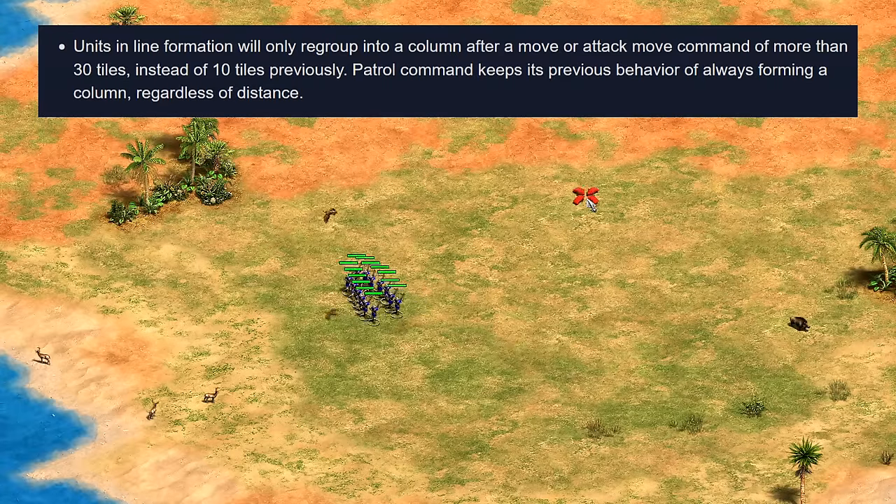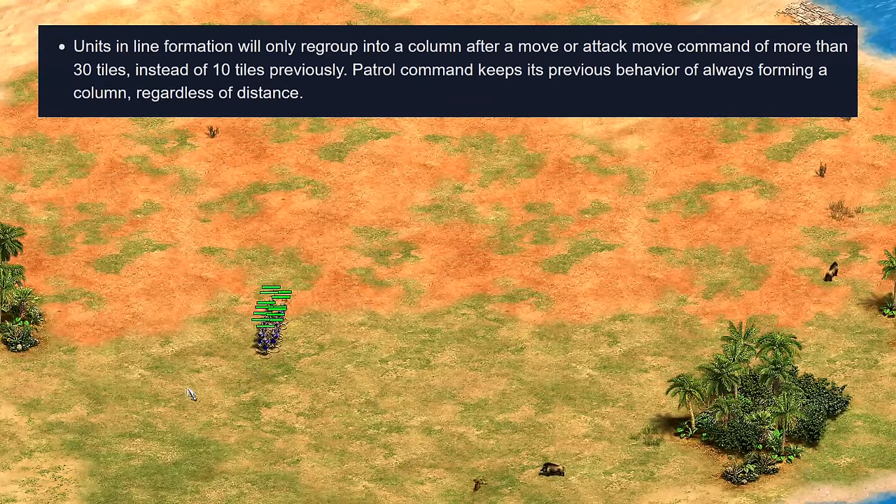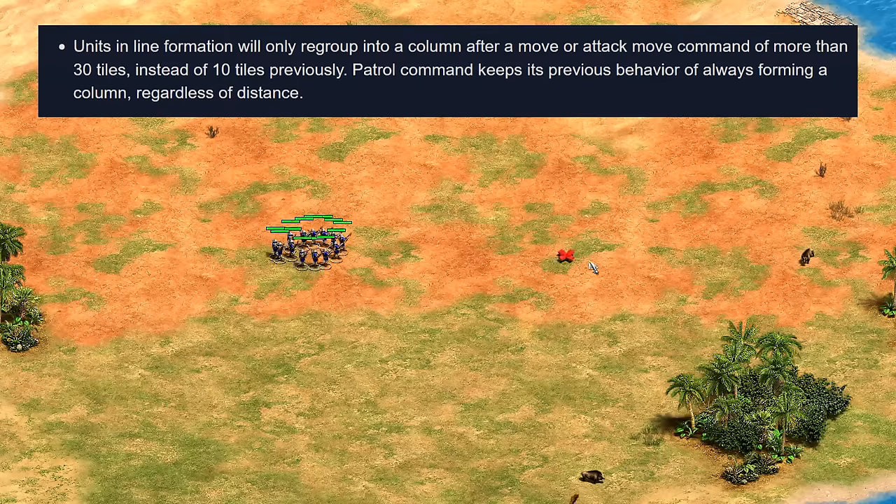Another change is that units in line formation only regroup into a column after a move or attack-move command more than 30 tiles away. Part of the problem with regrouping previously was that any move over 10 tiles away would put them into a long snaking column. Basically they're going to stay in that wider line formation a lot more of the time when microing, which hopefully removes some of the issues — and my expectation is this is going to make micro feel a lot smoother.